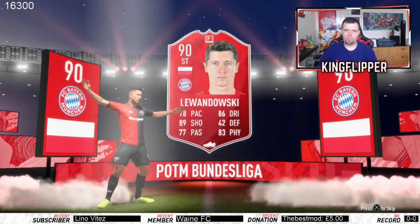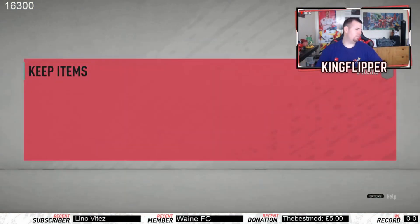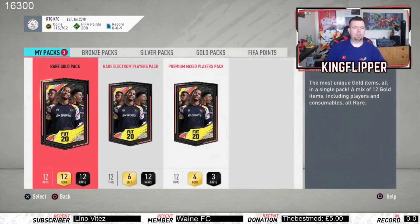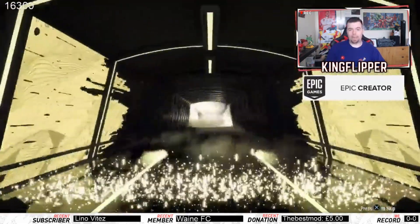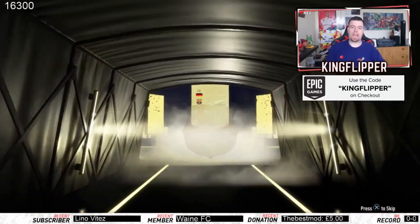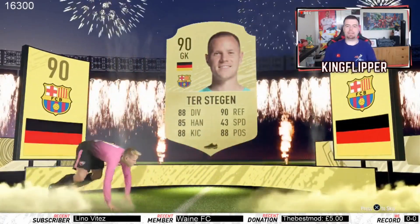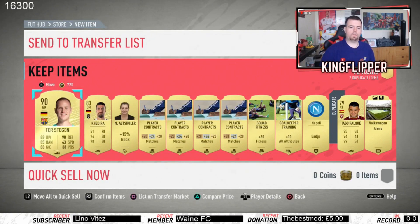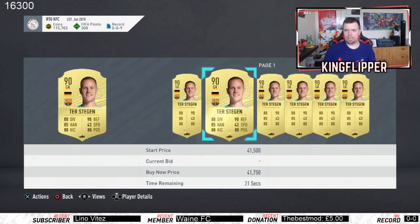"Do you know who I am? I'm Lewandowski!" We're going to finish off by opening some packs. Three free packs - let's open the rare gold pack first. These 25K packs can be pretty average but... that's a walkout! That's a walkout - a German goalkeeper. Is that Neuer? No it's Ter Stegen! Me gusta - I'll take it. I just said 25K packs are rubbish and then we pack Ter Stegen!